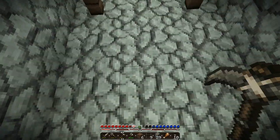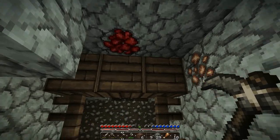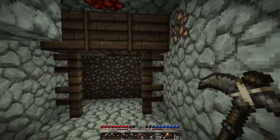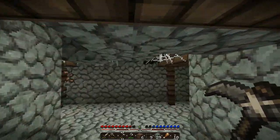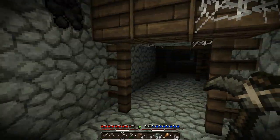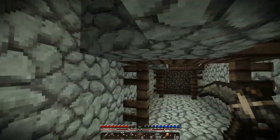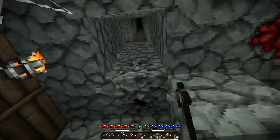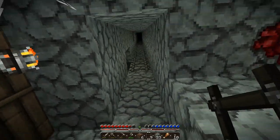Proceed with caution. Well, that wasn't very cautious — that was pretty awesome. We dropped down into one of these guys here. I forgot what they call these, catacombs or something like that? It's not a dungeon, right? So this is the water I heard about. Iron right away, that's cool. Let's go ahead and finish my steps. We'll grab the iron while I'm here, let's see if there's more.